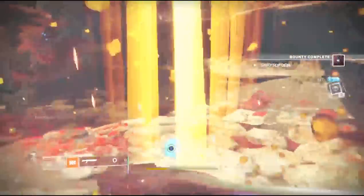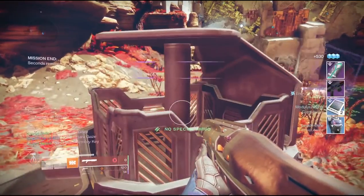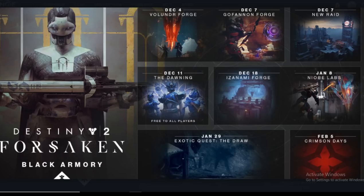We're not sure of the actual location of the remaining two keys, but since the first two were in forges, we're pretty certain there will be another couple of forges with keys in them. Looking at the Black Armory road map, on December 18th another forge is coming out on Nessus, so expect to find a key there. Then on January 8th, the Niobe Labs — not sure exactly what that is, but you can probably expect to find a key there as well.